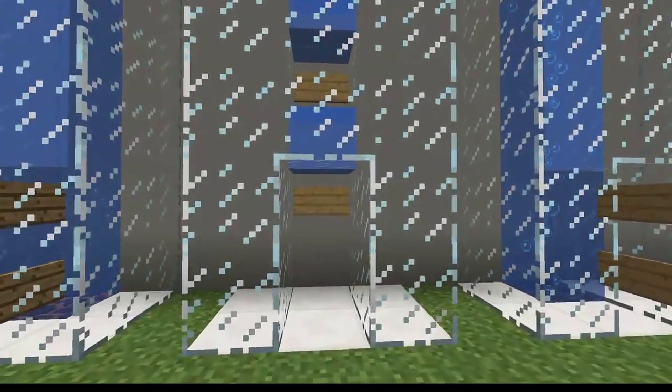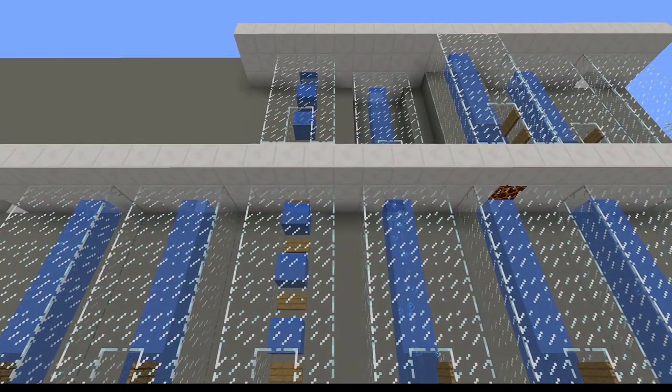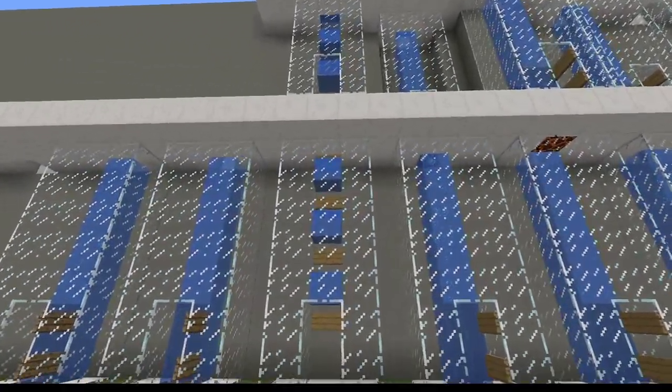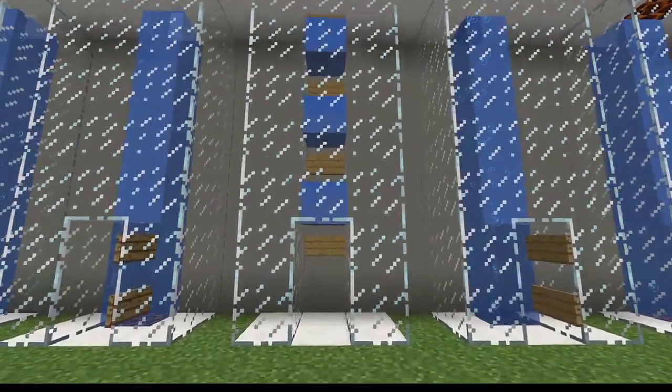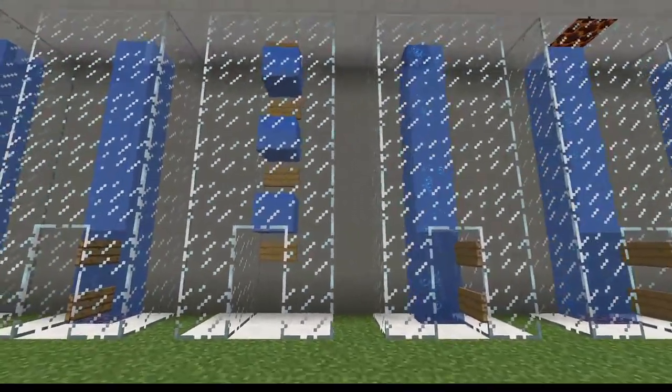Of course, all of those are well and good. But what if you need to hit across multiple levels - if you don't just need an elevator that takes you to one level, but you need multiple floors you can reach by the same elevator? How can we set that up? There are a couple of different ways we can do it without redstone.